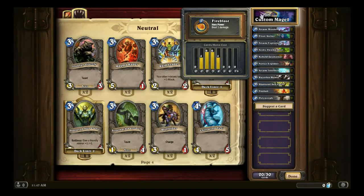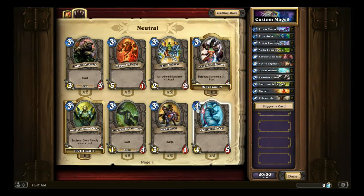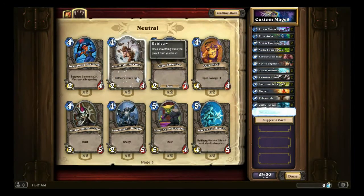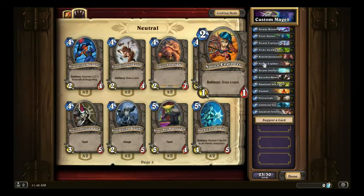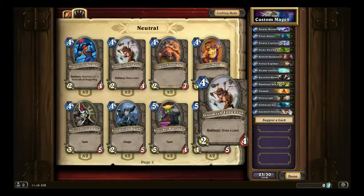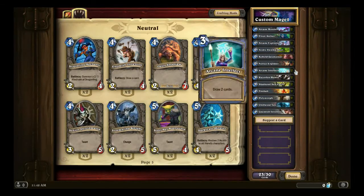If we take a look at our mana curve it's not too bad, but we still have 10 cards to go. Chill Wind Yeti — going back to the double mana cost formula — has 9 stats for 4 mana, making it a very good card and a staple for a long time, though it's fallen slightly out of favor due to the Naxxramas expansion. Gnomish Inventor I'll throw one of in because we want a bit more card draw to last into the mid to late game. That brings our total card draw to 4 sources: Arcane Intellect draws 2 cards, Novice Engineer draws a card, and Gnomish Inventor draws a card — enough to compete in the mid-game.